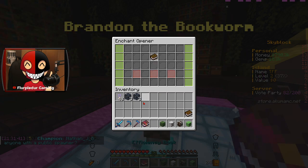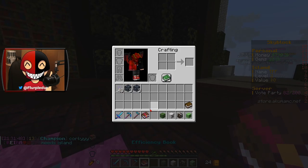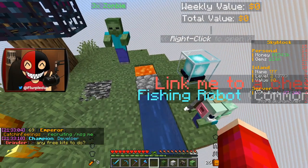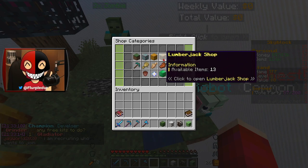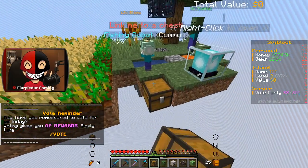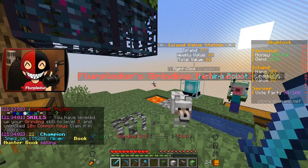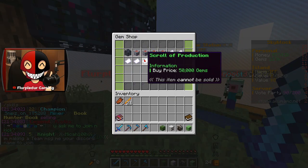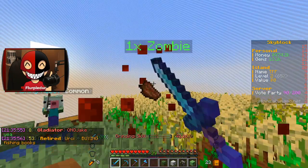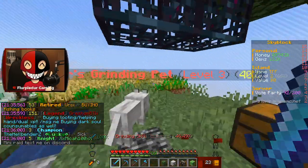I don't even have max efficiency, so I'm going to take efficiency and throw it on my pit axe. Also, there's no more pouches — they got rid of pouches. You can actually see on the right side what percentage I'm at towards my next island level. I'm at level 2, 65% — that is super freaking awesome.